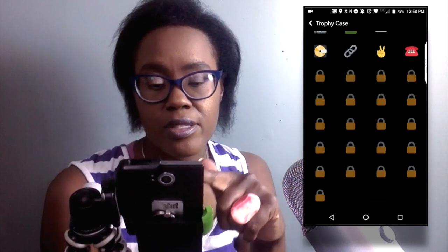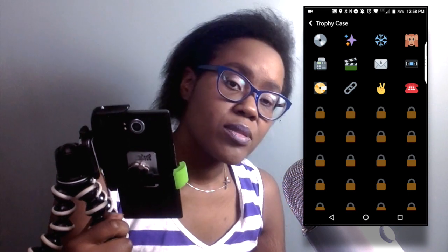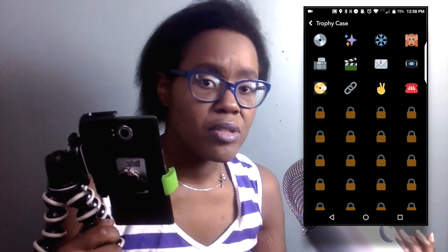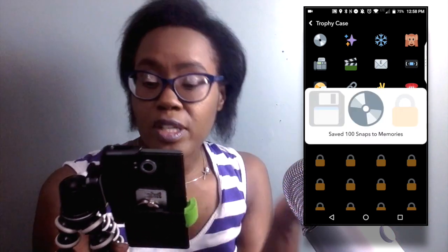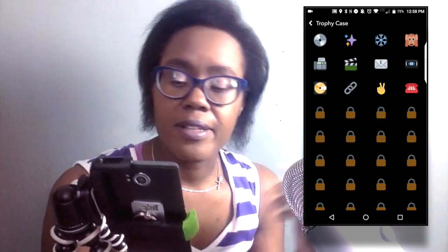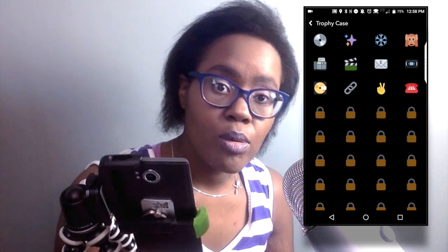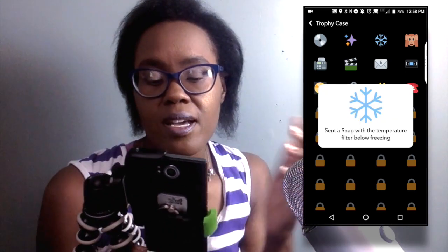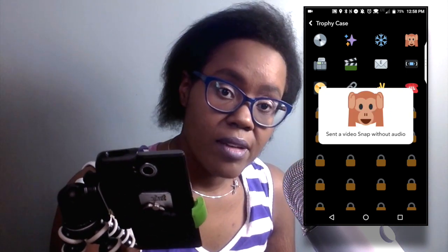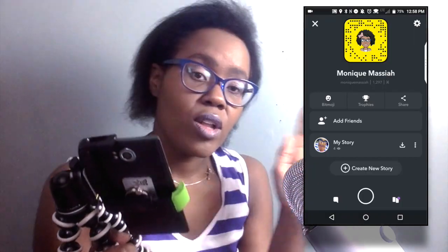You can scroll up or scroll down. If you want to find out what you need to do for the next one, you can google that to see what all of the items in the trophy case are. The first one I have is because I saved 100 snaps to my memories, the next one was because my snapchat score hit a thousand, and the one after that is because I took pictures when it was below freezing outside — and so on. You just have to do those things in order to get all of the items in your trophy case fulfilled.